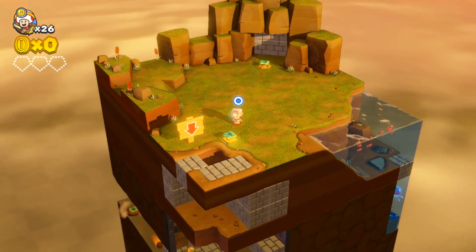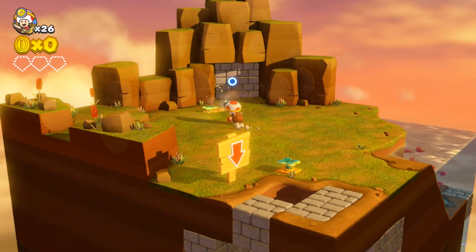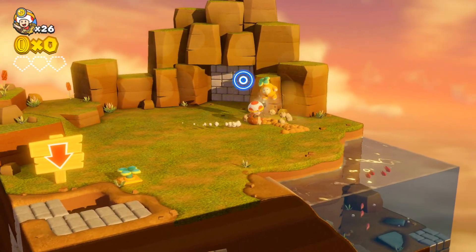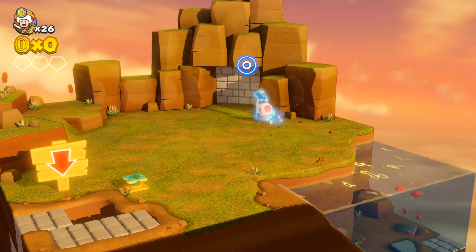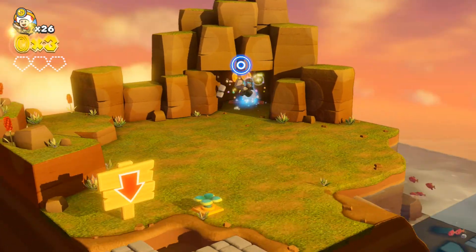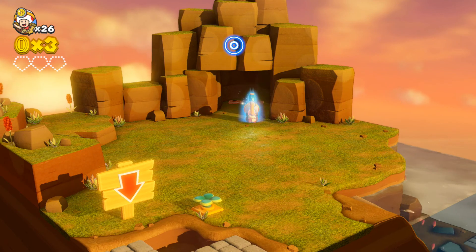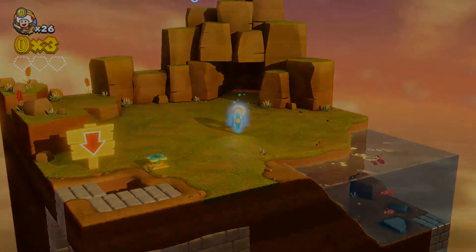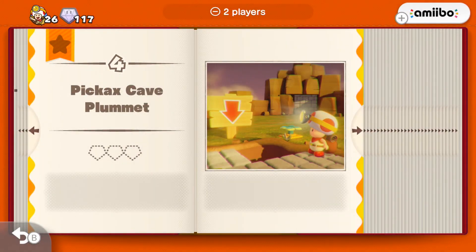I think there's something hidden — oh no, this isn't what I thought it was. I thought this was one of those mine cart levels. Oh, that's not where I'm supposed to go. I have to redo this level because I think there's a gem in there that I need to grab, so let's do it again.